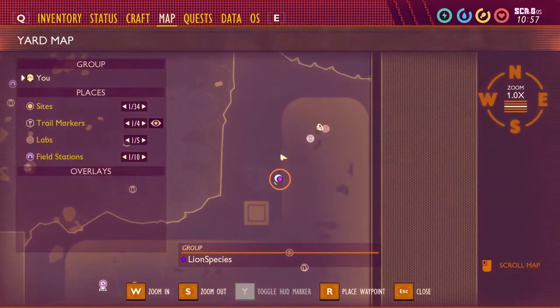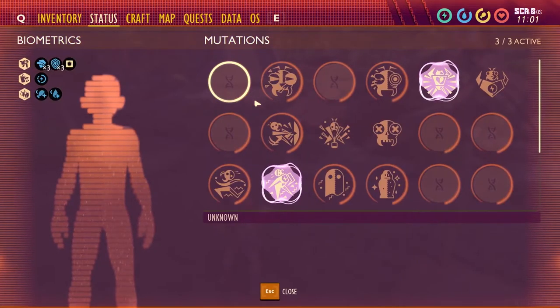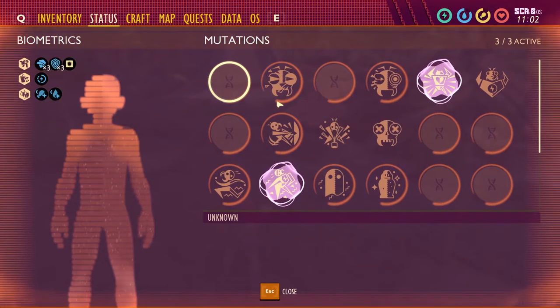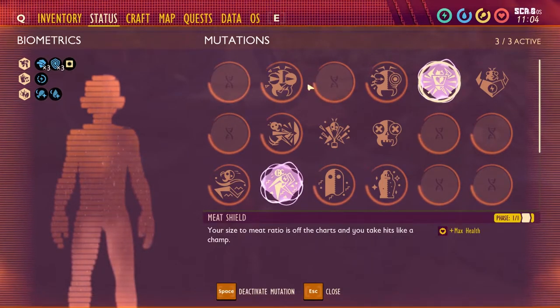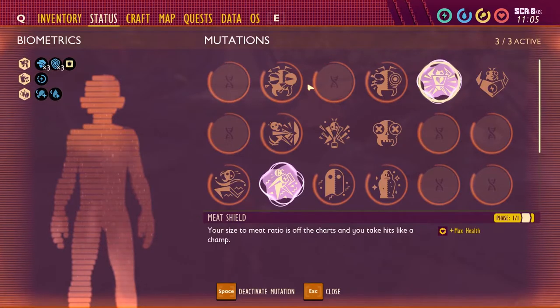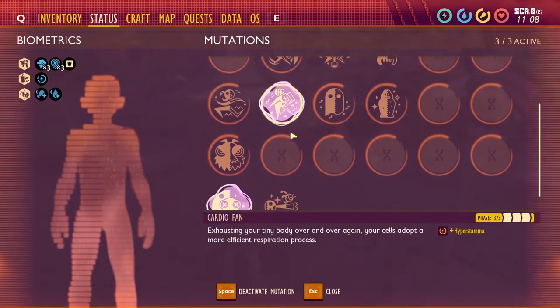We are in the bottom right-hand corner of the map in the hedge area. I'll show you exactly where to go to access the boss fight, but first I want to give you some status effects that helped me. I highly recommend Meat Shield — it increases your max health, which is obviously good going into this boss fight.